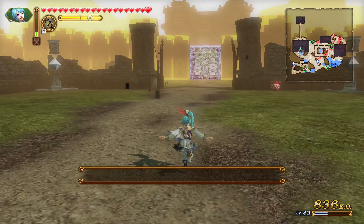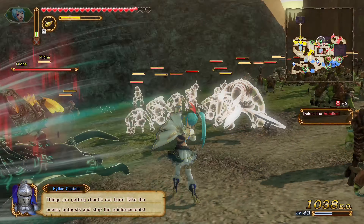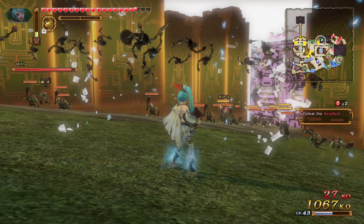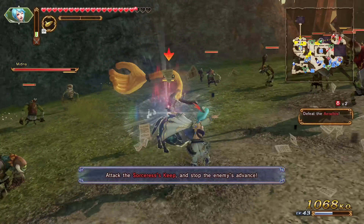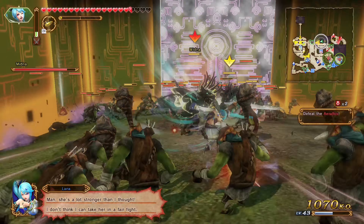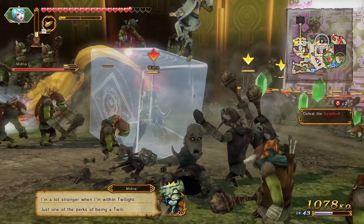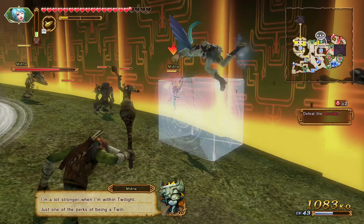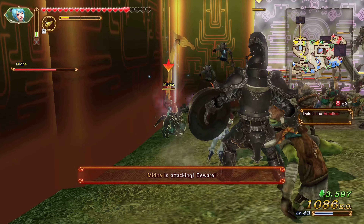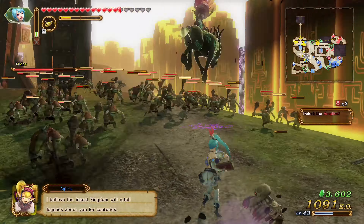For the second gold skull, you'll get to a point in the story where Minna will appear. You need to defeat her before Cia leaves the battlefield — this is your primary objective. The second objective is to capture all the keeps, and then the second gold skull will appear. Focus on Minna and defeat her as quickly as possible. Once you do that, she'll teleport over to where the Sorcerer Keep is, and then you take that keep. Then she'll teleport to the bridge at the top left corner of the map.